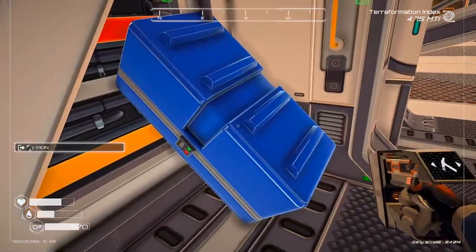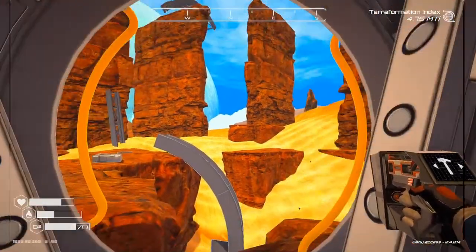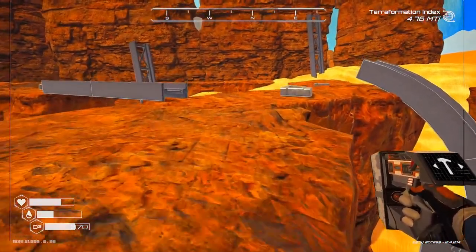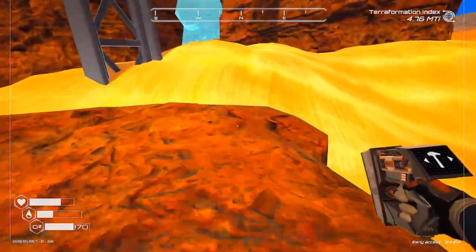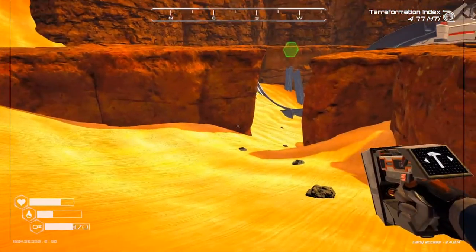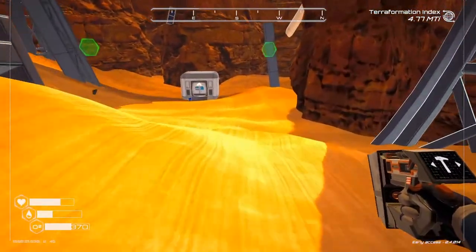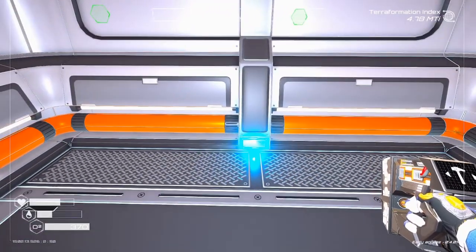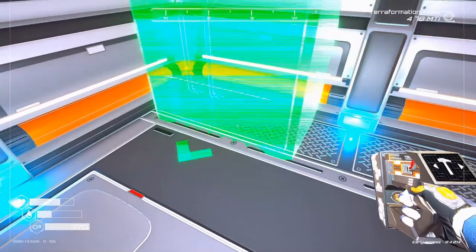Let's run back and make a chest so I can empty some of this stuff out and we'll go again. I'm going to need quite a bit of super alloy. Might as well make a locker and get it over with.